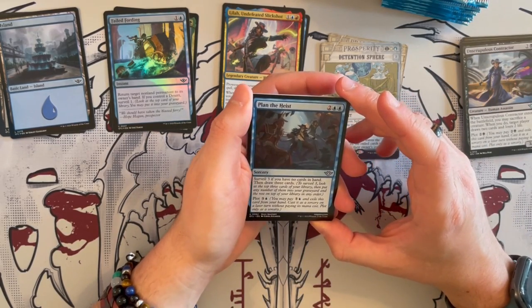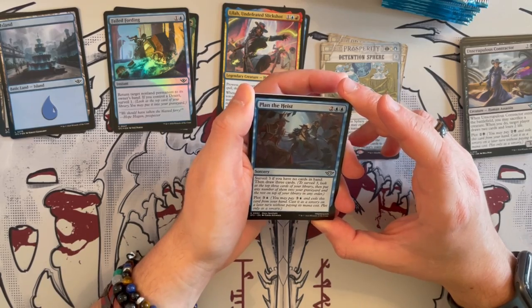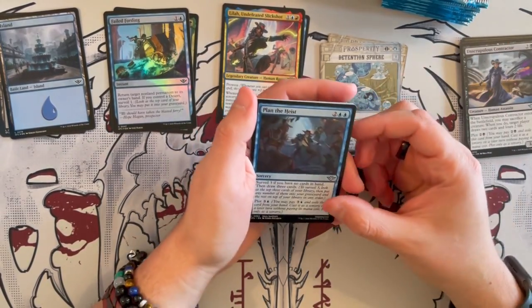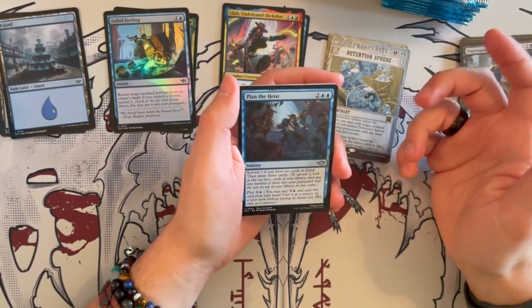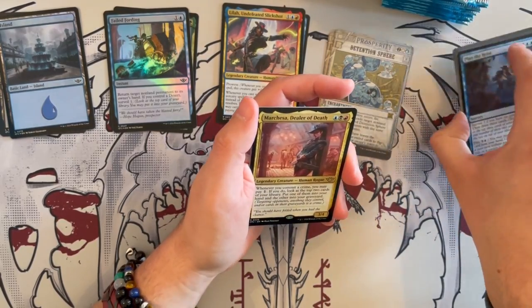Next, we have Find the Highest — costs 4 as a sorcery: Surveil 3. If you have no cards in hand, draw 3 cards, and you can plot it for 4. Draw 3 cards for 4 could be good in Limited, but in general it's not that strong anywhere else.